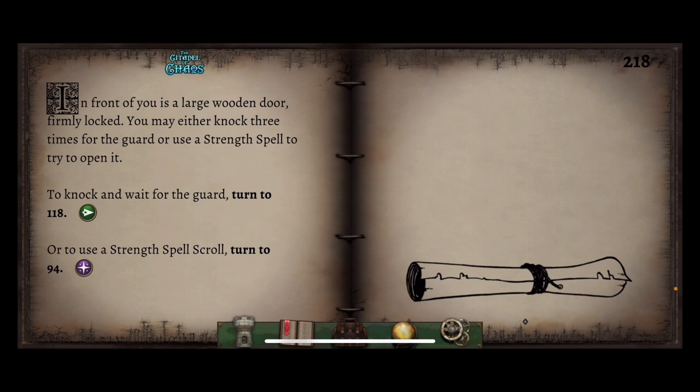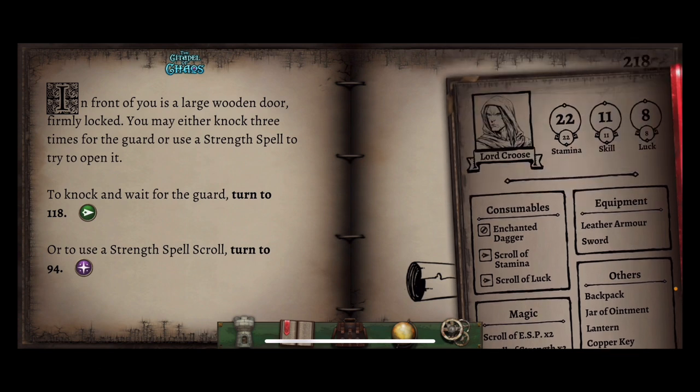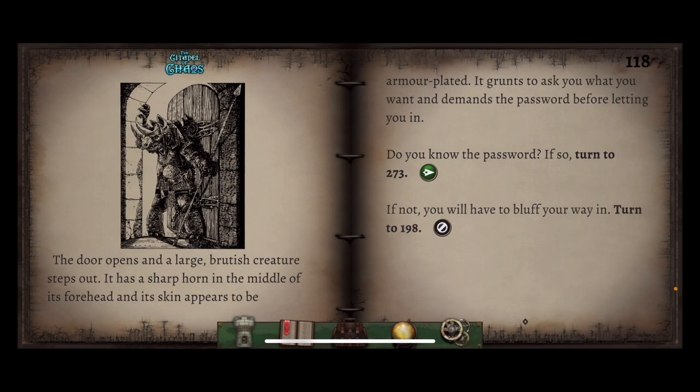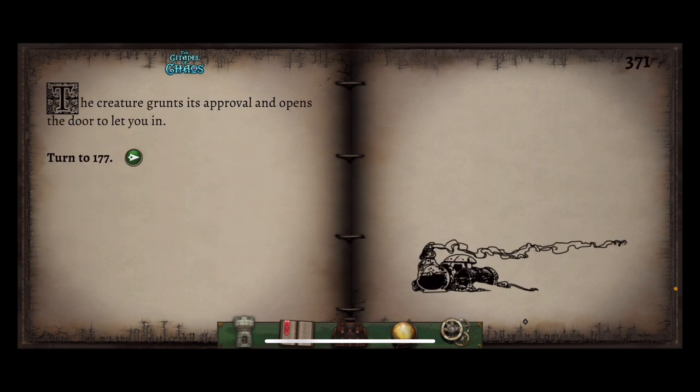In front of you is a large wooden door, firmly locked. You may either knock three times for the guard, or use a strength spell to try and open it. We have the password now — scimitar — as noted in our description. The door opens and a large brutish creature steps out. It has a sharp horn in the middle of its forehead and its skin appears to be armour plated. It grunts and asks you what you want, demanding the password before letting you in. If you think it's scimitar turn to 371, if you believe it's Ganges turn to 255, or if you think the password is Kraken turn to 49. It is indeed scimitar. The creature grunts its approval and opens the door to let you in.